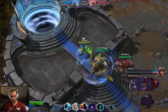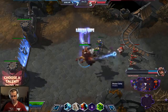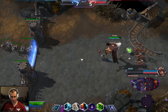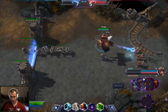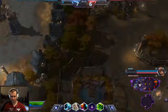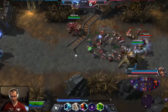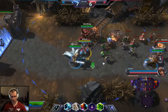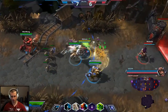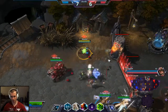I'm going to go for Gust of Healing as my talent. Even though I kind of want to push with our golem, I think it's more important to stick with your allies as Brightwing, just because you're not very good solo. Might as well do some work on defense.